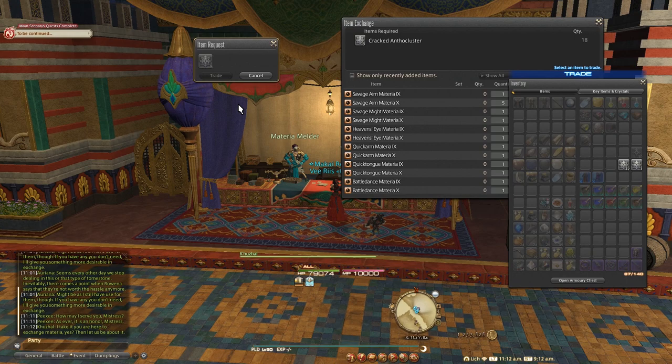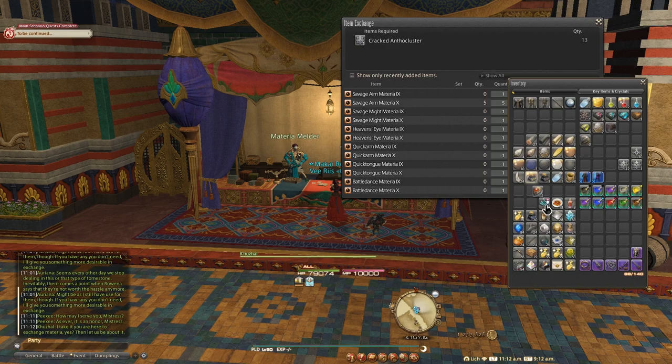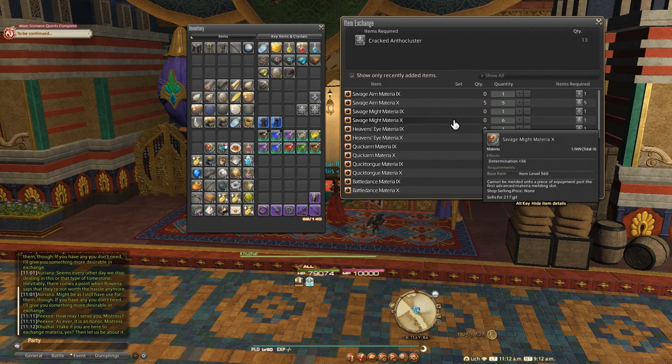If you'd like to make some gil at the beginning of the patch, it's good to stock up on Materia, specifically Savage Aim, Savage Might, and Heaven's Eye 9 and 10. You can get it from the coated aura vendors or a Materia vendor in Razzadhan in exchange for clusters, or you can invest some gil and buy the Materia from the market board, as the prices will be a lot higher on day one of the new patch.